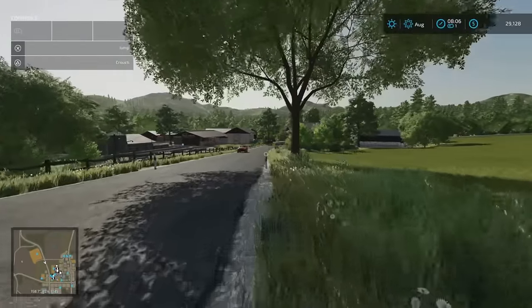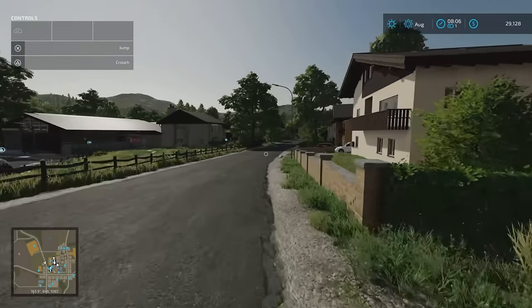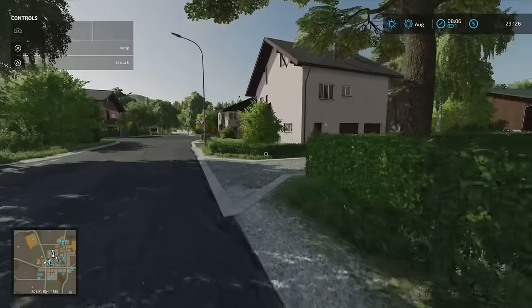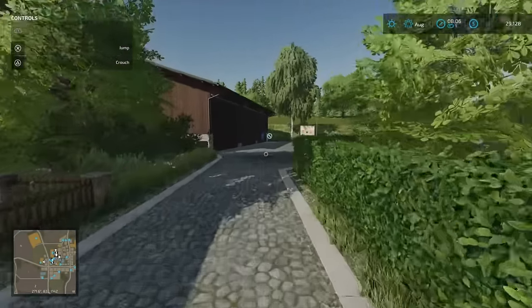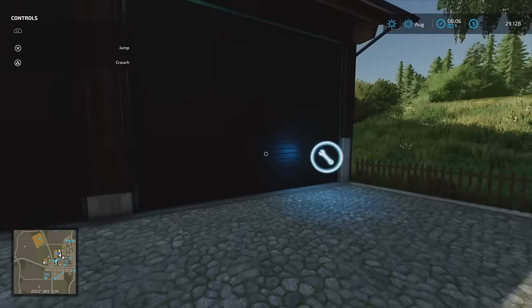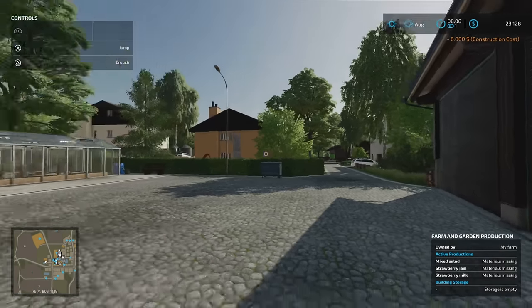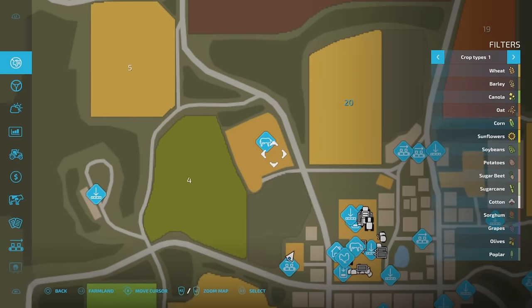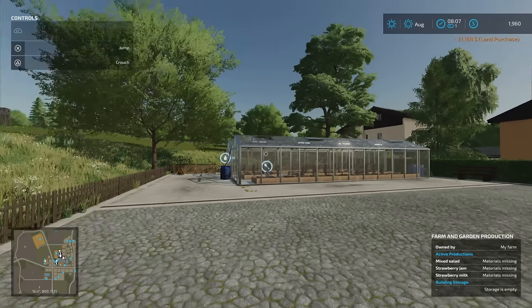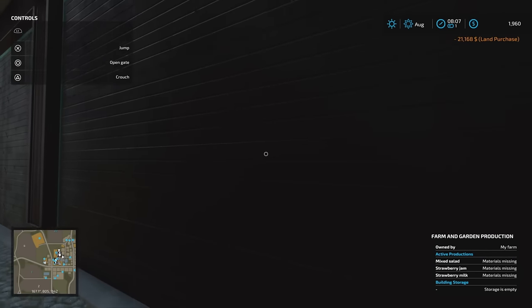We're going to head down the road and look at the first productions. That's the main farm, Weilerhof. There's this little side turn — we'll come to this point here. We're at plot 41, which is farm and garden production. We buy the production for 6,000, though we still can't open the buildings until we own the land. There's a greenhouse here. Plot 41 is 21,168 — do that and then the icons and triggers come up for farm and garden production. We can open these doors now because we own the land.